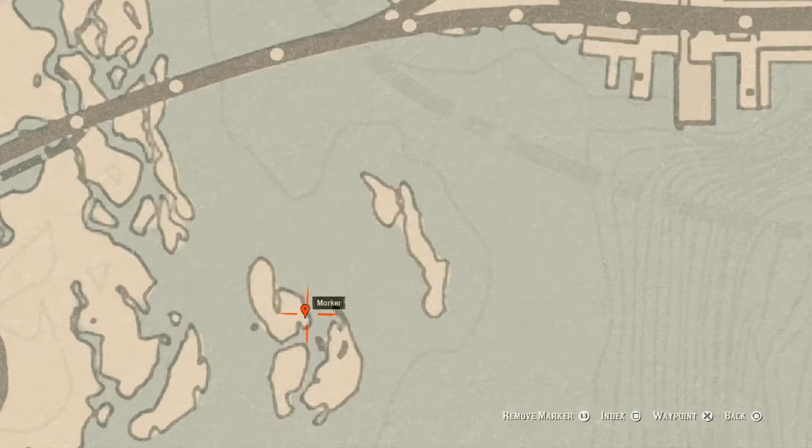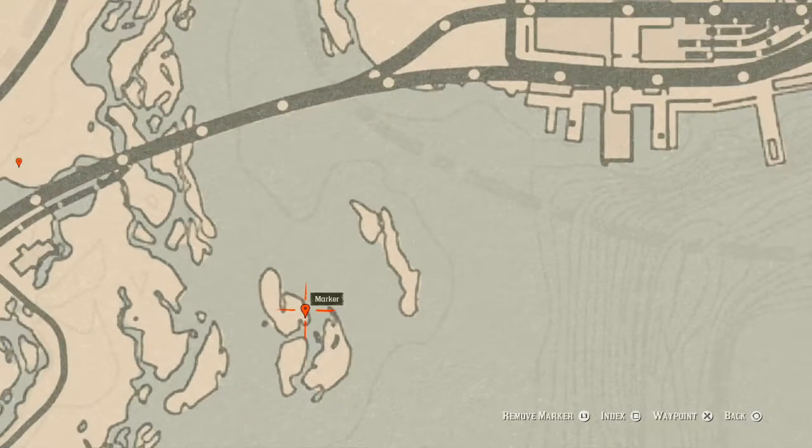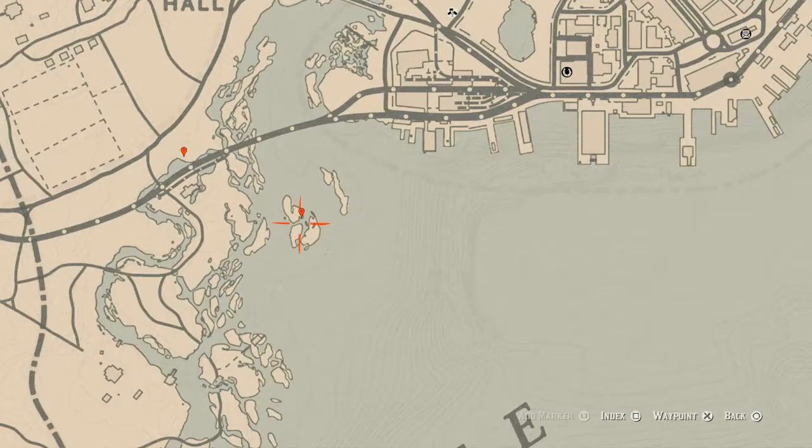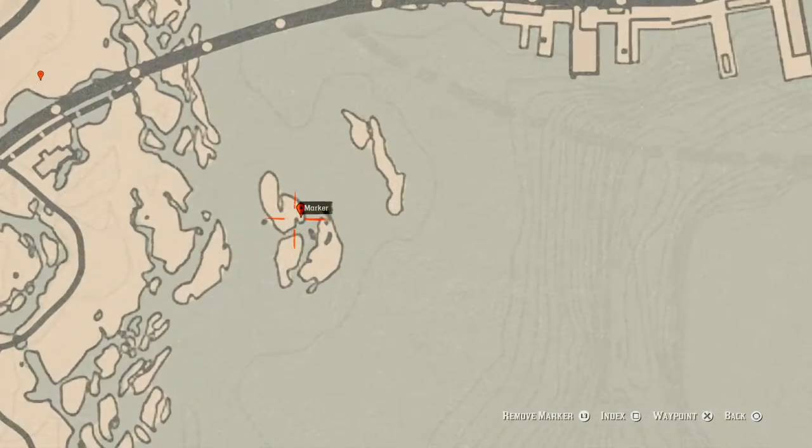Our next marker is an antique alcohol bottle — an Irish whiskey bottle. It's in a broken boat next to a skeleton, right here at this location. Come over with your horse or on foot, but watch out for alligators. There's also a legendary alligator that spawns over here, so be careful.